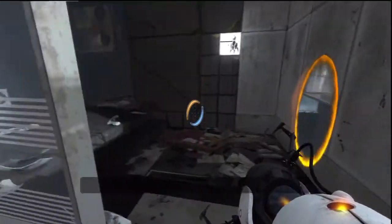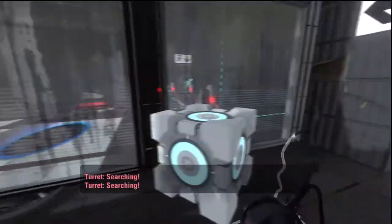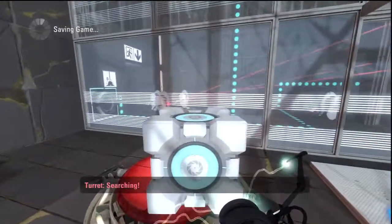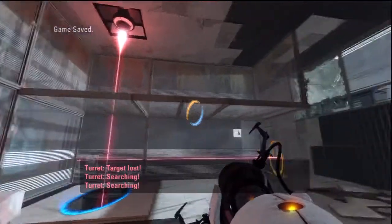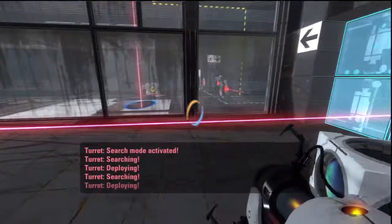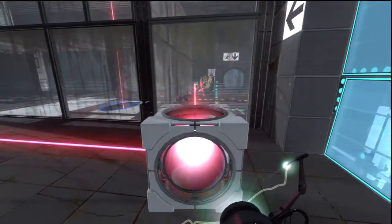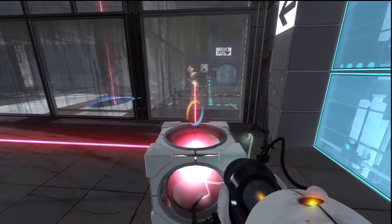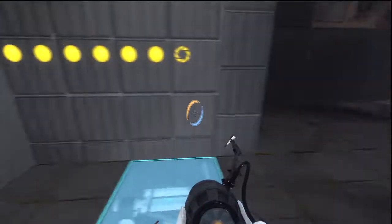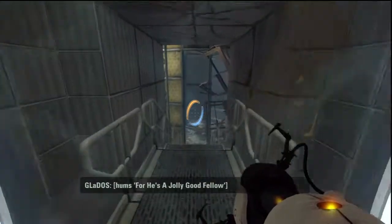Now I have to get my companion cube. Yeah, my companion cube. Put it down on the button. And then I have to avoid this laser. Can I put it through this glass? I'm pretty sure I can. Yes. Destroy all of them. Then put it right in here. Come on. And I made it. No scratches. Actually, I had a lot — because I got shot a couple times.